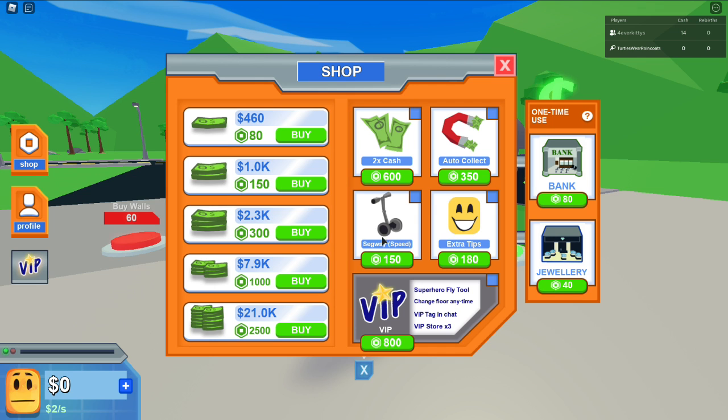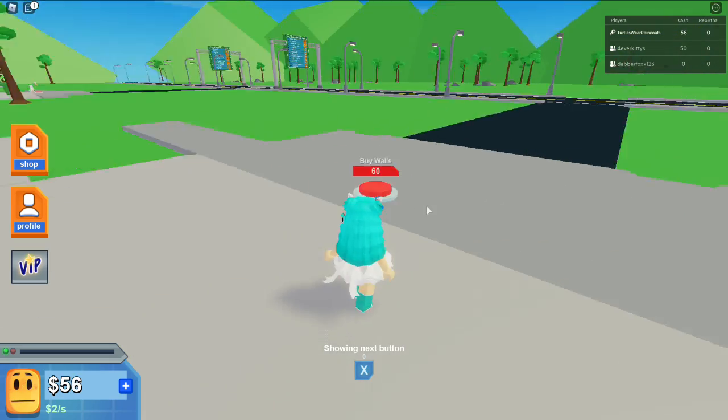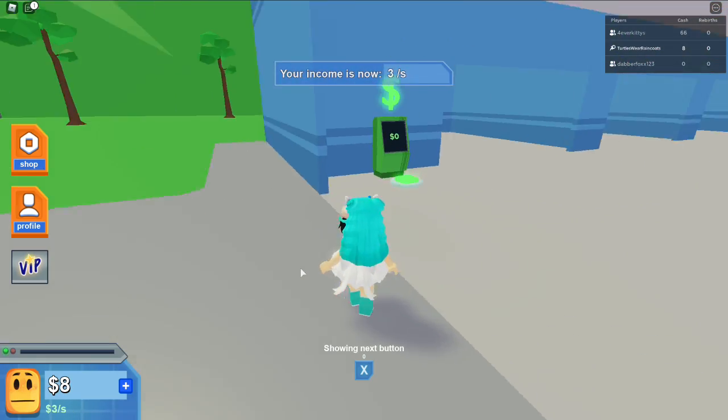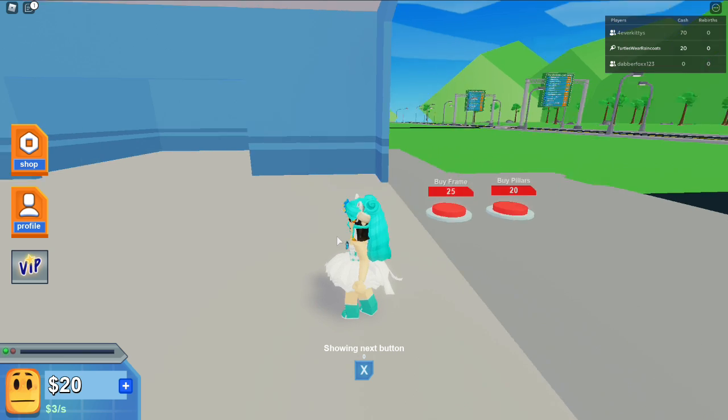Let's go to the shop. Should I buy some cash? There's two times cash and auto collect — I think I might actually want the auto collect. Got the auto collect, so now I don't have to keep running to the button to collect my money.